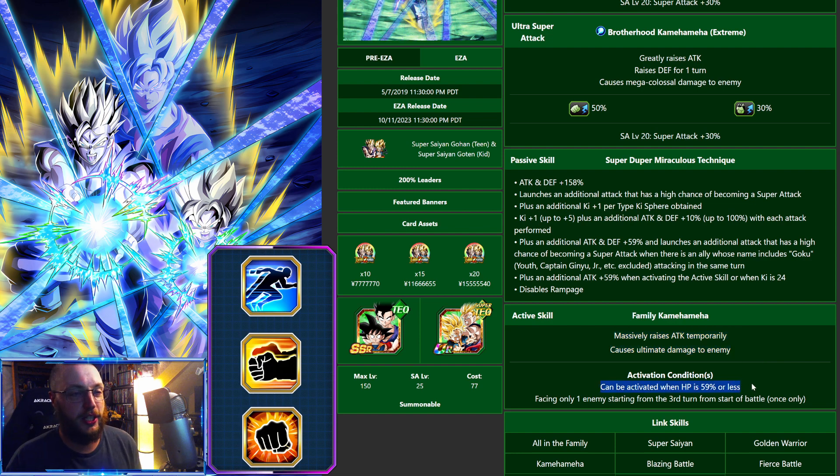You get the active when your HP is 59% or less, when you're facing only one enemy, from the third turn on. So you have to be facing one enemy and it has to be the third turn on — it's not something you just activate right away. By the third turn you're probably around four to six attacks in depending on your RNG, so that's at least another guaranteed additional attack. By the time the GoBros hit their third appearance they're pretty much going to be at 100%.